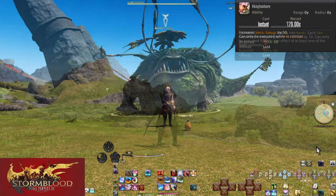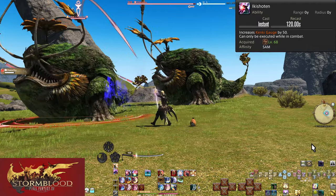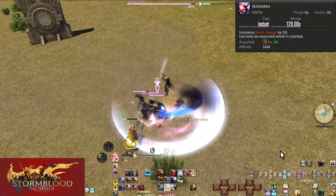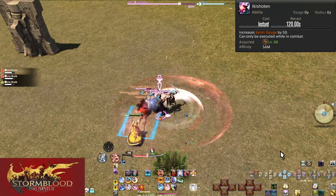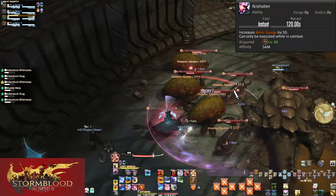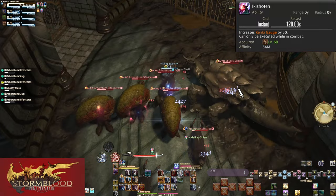Level 68: Ikishoten. On a lengthy 2-minute cooldown, this instantly increases your Kenki by 50. In openers every 2 minutes you'll be drowning even more in Kenki. It does exactly what it says — make use of that big Kenki bonus in openers. Also make sure you're using it for AoE too — two whole Kyutens to tear down the mob pack.